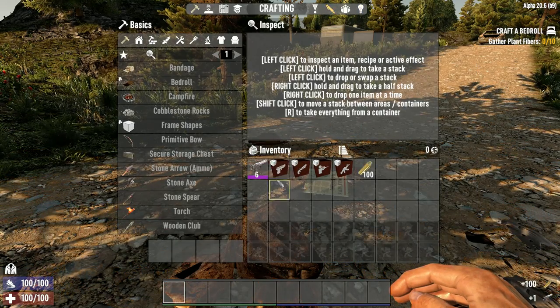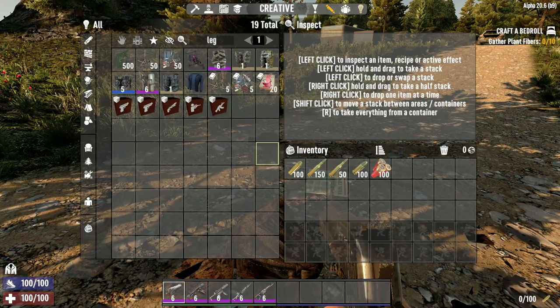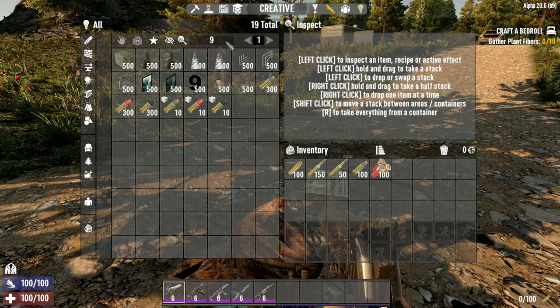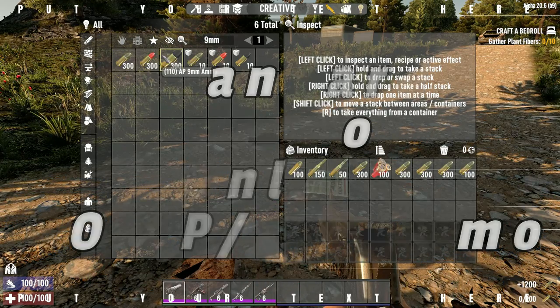Next thing you want to do is get those arranged on your hotbar in whichever order you want them in, and then go back into the creative menu and get as much ammo for each as you want. There's no limits on how much ammo you can take into battle — you're not gonna use it all anyway.